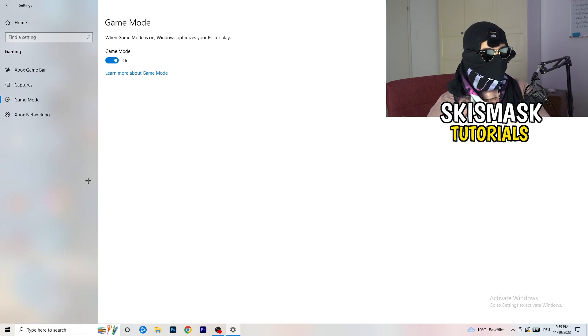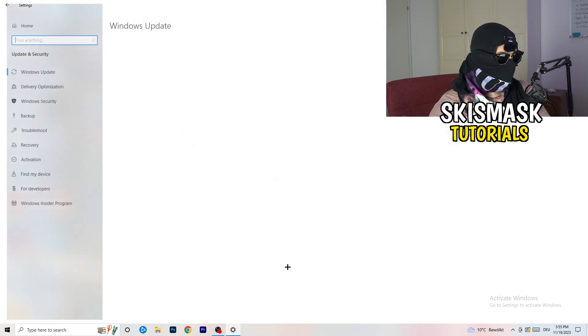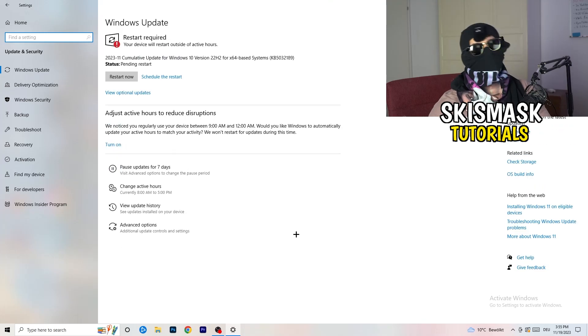Go to Game Mode and check it for yourself — some PCs work better with it on and some work better with it off. Then go back and click Update & Security. It sounds basic, but updating every driver on your PC is important. If you're not on the latest version, your performance won't be at its best — especially on low-end PCs where not launching issues are often driver-related.